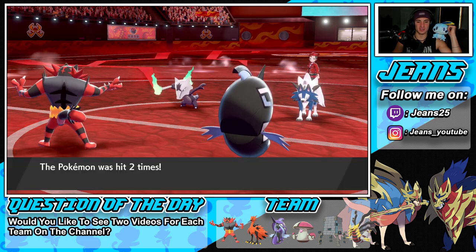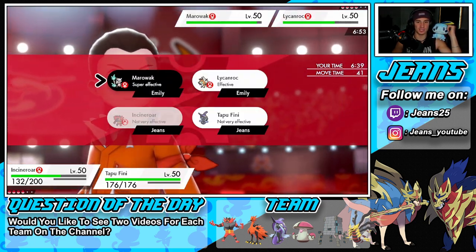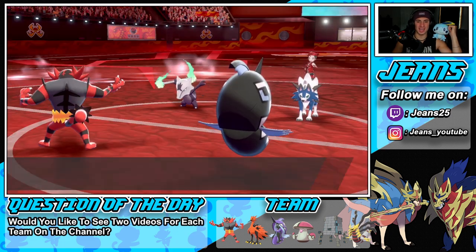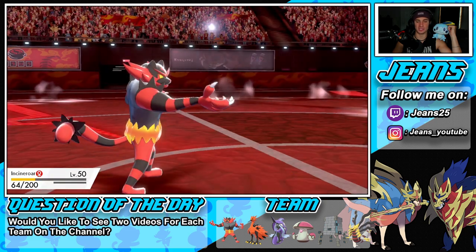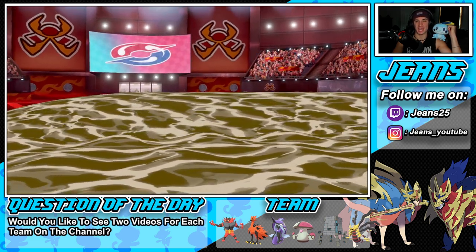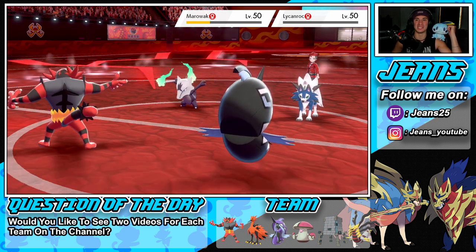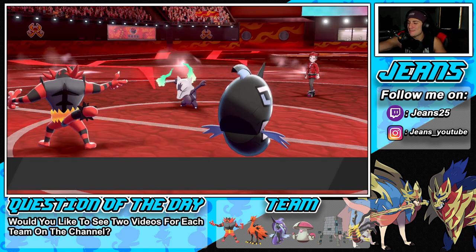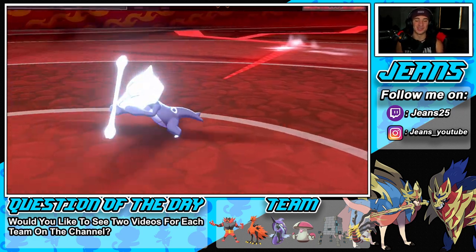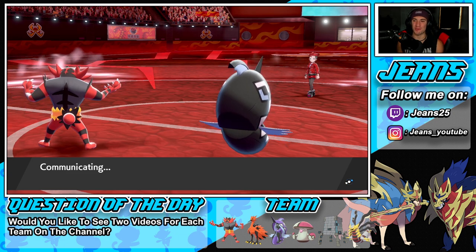Throat Chop goes out and we drop a Muddy Water across the board — super effective against both! Lycanroc's attack comes through but that minus one Attack drop is huge — can't kill us. Muddy Water flies through, and Lycanroc goes down. Throat Chop slides over to Marowak — two easy kills, setting us up for victory! Perfect record is looking very real right now. Couldn't have done it without Sableye and Scorbunny helping pick teams.